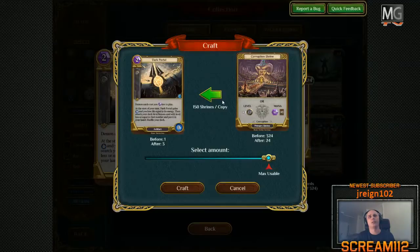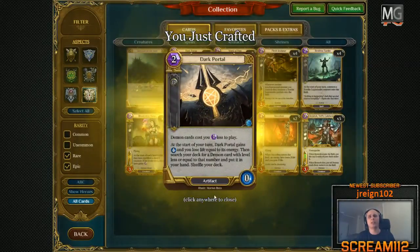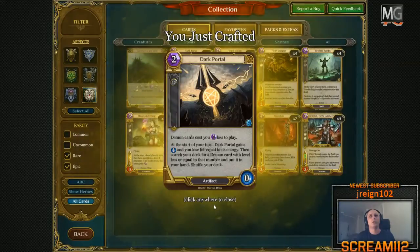One more Dark Portal is what I want to make. The UI is asking me for amount — before I have one, after I have one. It also lets you choose zero, which I guess makes no sense, but it's there. This makes one so I'll have two. And here I can make so much that I have three, but I only want two — max usable. It also tells you how many shrines you have and how many you're going to have left over. So I just crafted one. There's a little bit of lag on the server, day one, as always for a new game. You just crafted Dark Portal.